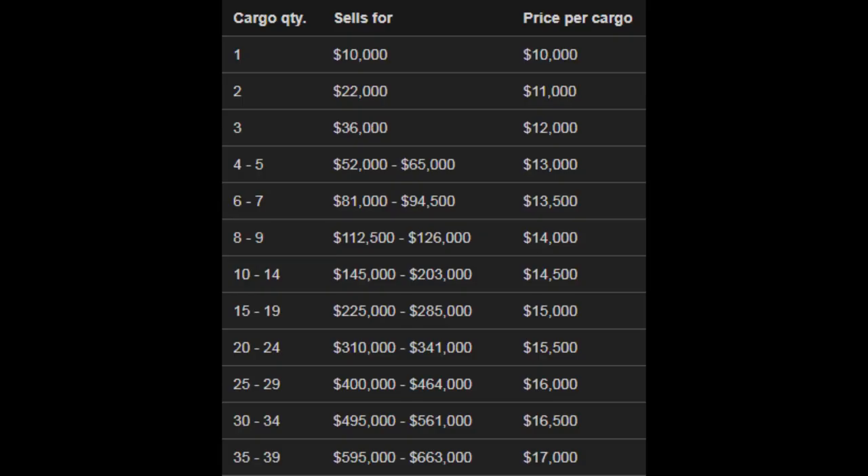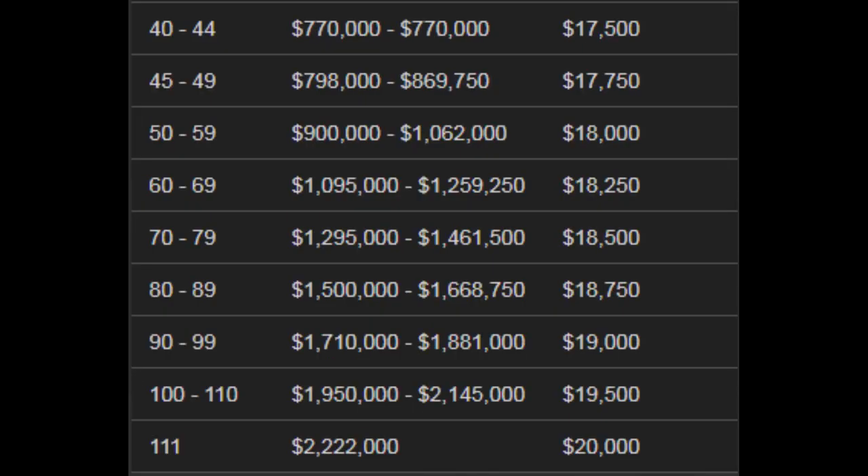When you sell more than one cargo, you get a bonus based on how many cargo there is. Up to 39 crates you get around $63,000, and at 111 crates you get yourself $2.2 million. That's a lot of money.